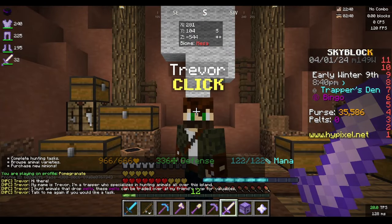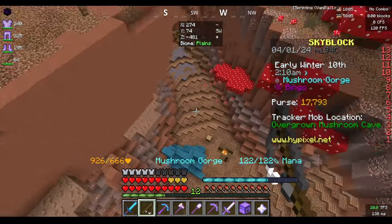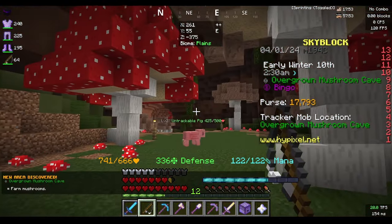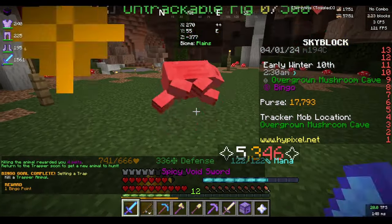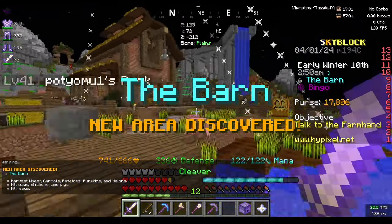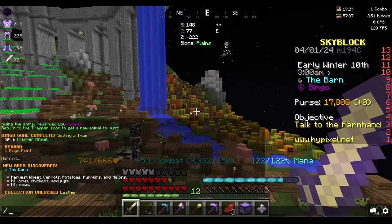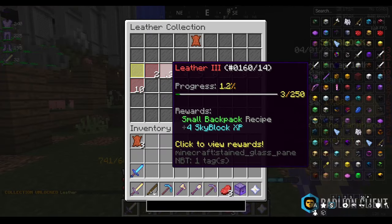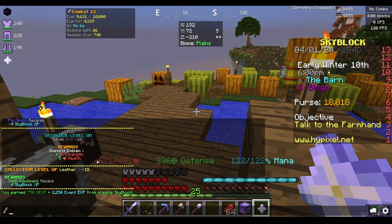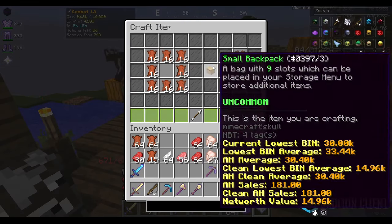We're at the trapper's den and we're going to talk to Trevor to hunt an animal. We do another hunt because I couldn't find the first mob, but the mob is right here — I kill it and that's another bingo goal complete. Now I'm going to swap to the cleaver and kill cows until I have leather collection level 3, so I can craft a small backpack.